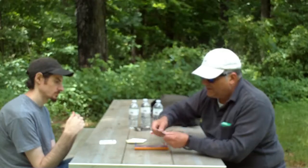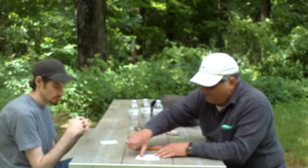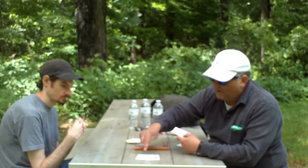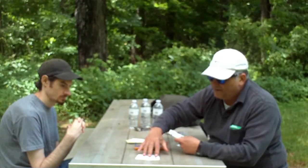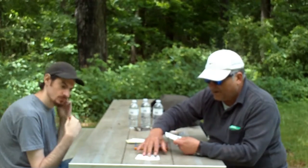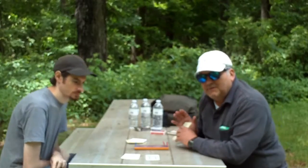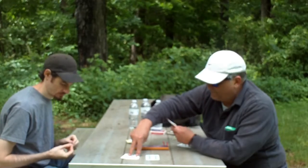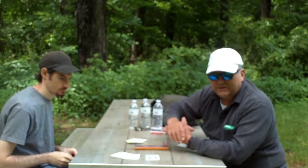Then it's time to count points. The person who doesn't have a crib counts his points first. He would look at his hand — Chris is so naturally lucky, it's ridiculous. He's got three cards in a row. The suit doesn't matter, so right there that is three points just for having that run. In this game, we consider the number 15 important, so a seven and an eight together is a 15. Face cards are worth ten. Aces are only worth one. And there's no wraparound in a run — king does not go to ace.